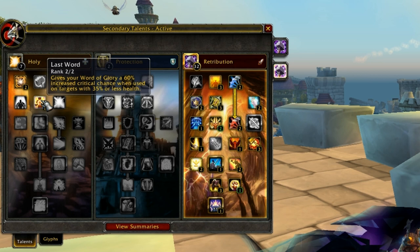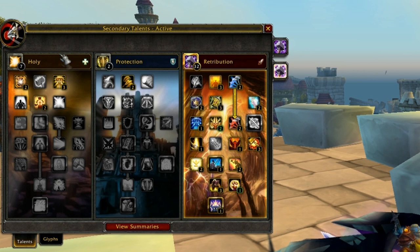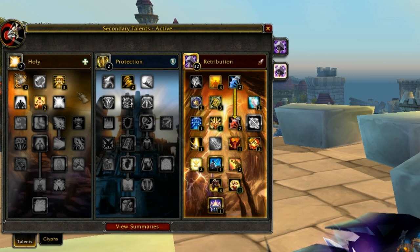If you watch my 2v2 video, you can see me and my Retribution partner critting for about 85k, which is a lot. That's with cooldowns popped, but regardless, 85k for an instant cast spell is pretty good.